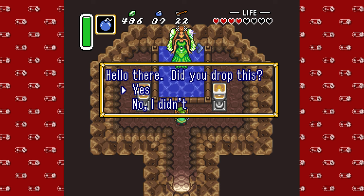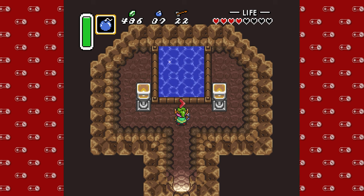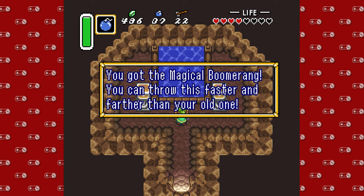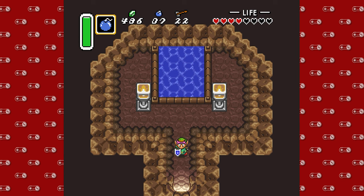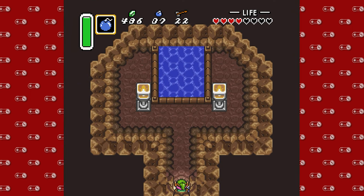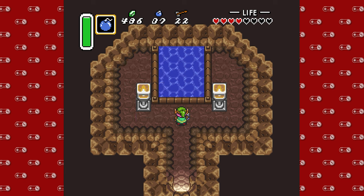Did we drop it? Well, anyway, by being honest, we can net ourselves the level two boomerang — the magic boomerang — if you leave and then come back. You can do it again, I believe.